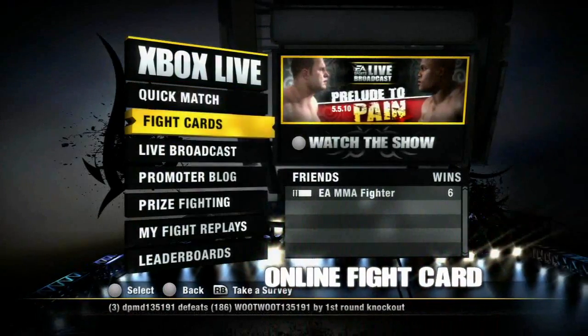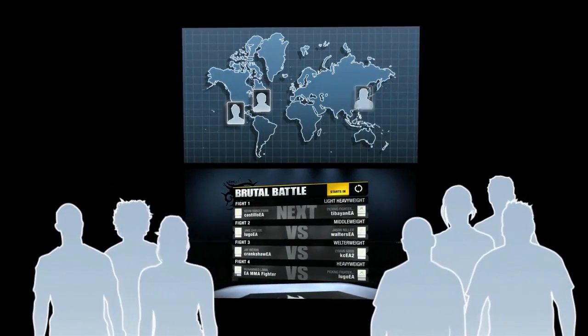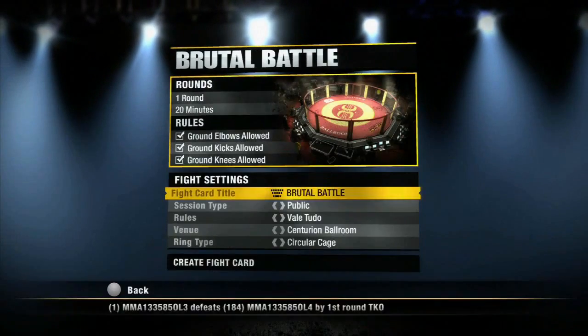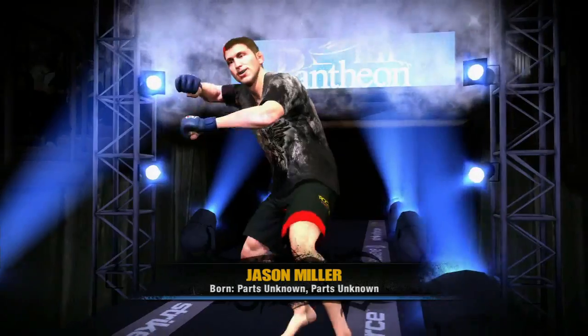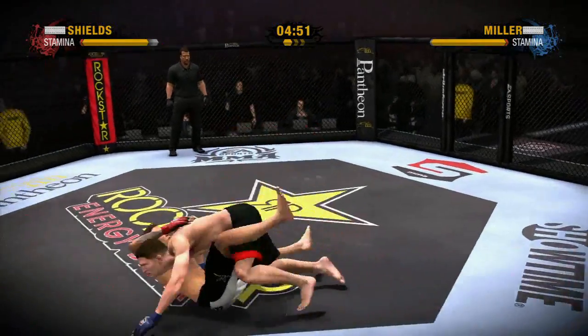Our second mode, Fight Card, really gives you the opportunity to be a fight promoter and put on a night of fights with your friends. Log online, name your fight card, and start setting up fights while nine of your friends join up. While the first fight is played, eight spectators will watch, and so on throughout the entire card. All your friends can talk trash or even give play-by-play commentary during the fight using their headset.